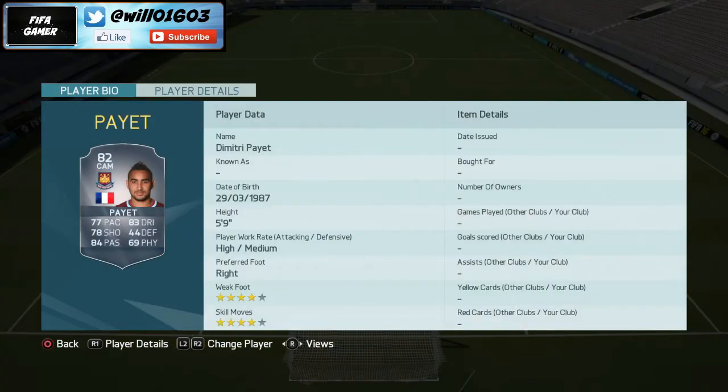In the centre midfield position I've gone with Dimitri Payet, an absolute legend at the Euros. He's got 77 pace, 83 dribbling, 78 shooting — though his shooting feels much better than that, he can literally score from anywhere — and 84 passing, great for threading balls through to the strikers. He also has a four-star weak foot and four-star skill moves. Playing on the left in midfield is Kouyate, the most defensive of the three midfielders — a real rock with 76 pace, 77 defending, and 87 physical. At 6 foot 4 he'll win the ball back from any midfielder and give it to Payet. His 59 passing doesn't matter much because of that partnership. He costs only about 1k.